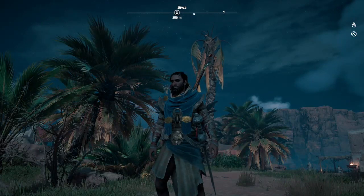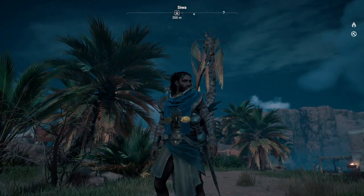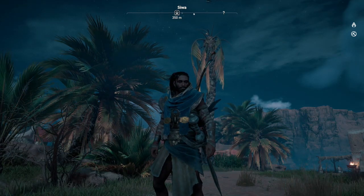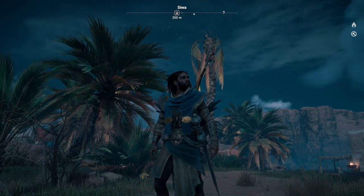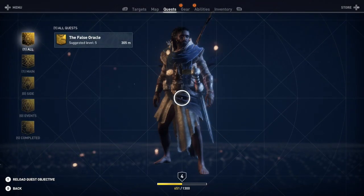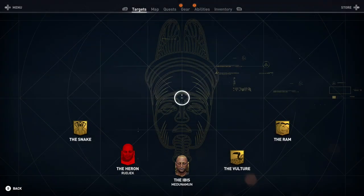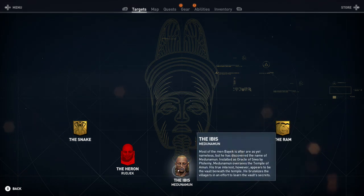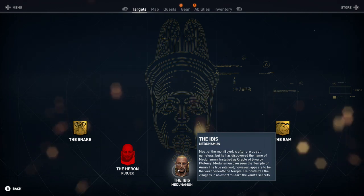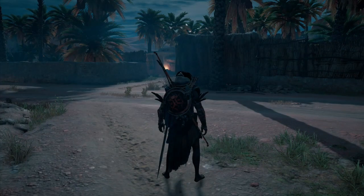Hi guys, welcome back to the Not Great Game Maker with Dan, playing Assassin's Creed Origins. We've just completed the story missions, so we're going to do a few side missions before we fight the boss of this area — the Ibis, I think that's how you pronounce it — he's the main target of this area.